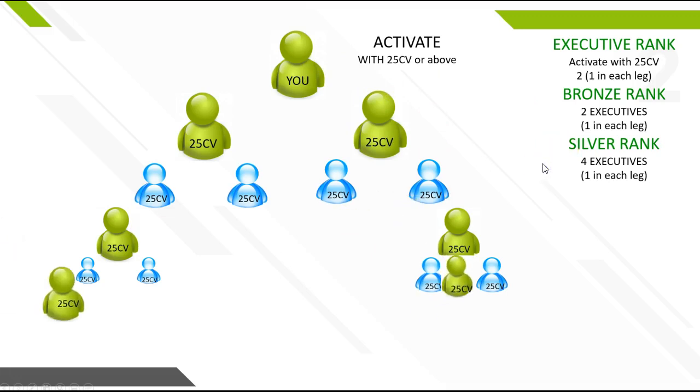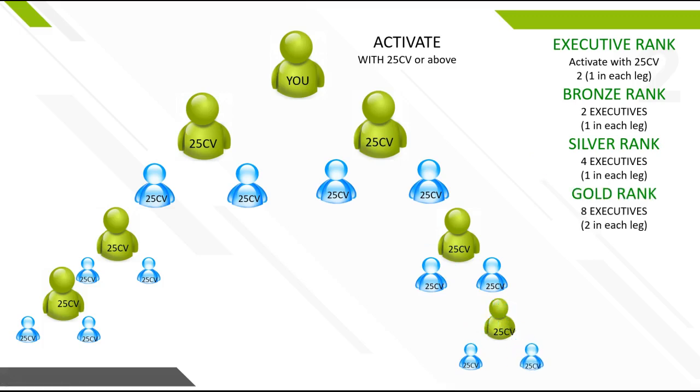Now you're building, continuing to build your team and your organization. You want to achieve the next ranks and keep moving up. Because you're duplicating and telling your team exactly what to do, you can now hit the rank of gold. In this illustration, you need eight executives and two in each leg. Make sure you're paying attention to what's in the parentheses — two in each leg. The other four can come from anywhere in your downline, all on the left or all on the right, as long as you have a total of eight executives and meet the qualifications in the parentheses.